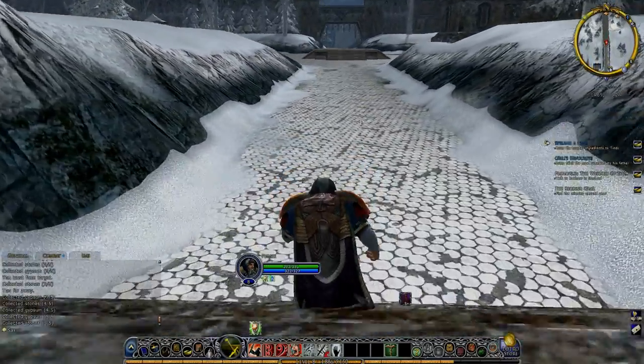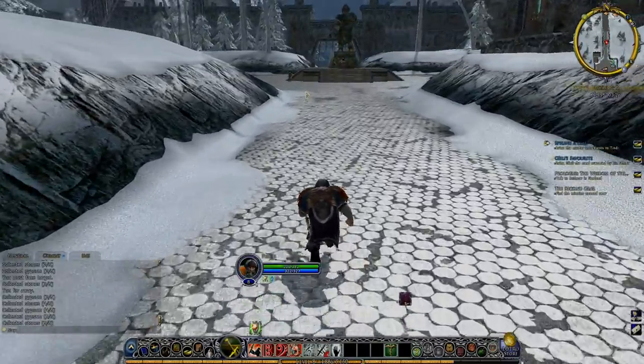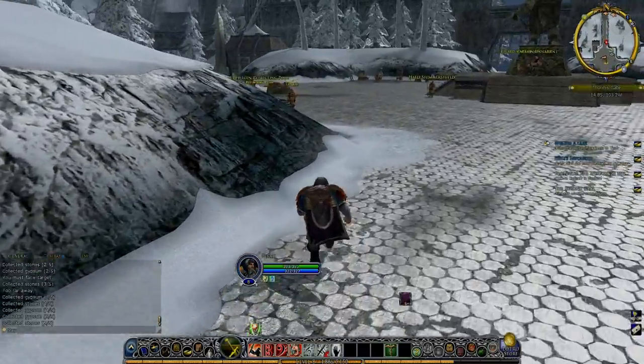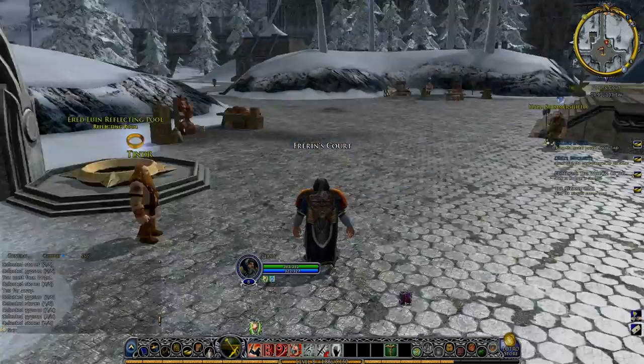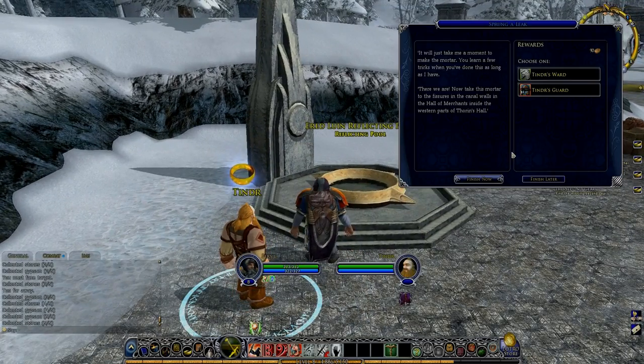Sort of wracking my memory going right back — I think I've done this quest before. I believe he sends you into Forrin's Hall to fill in some holes, or maybe he sends you somewhere else. I know you've got to fill something in. My Turin's beard! Let's find out.